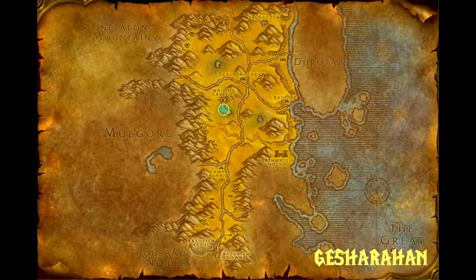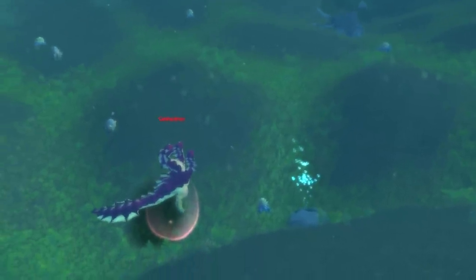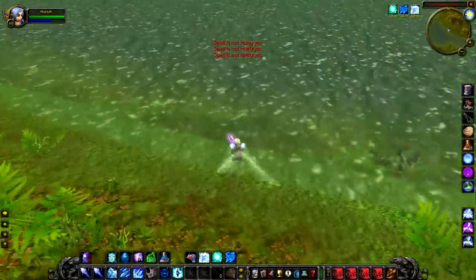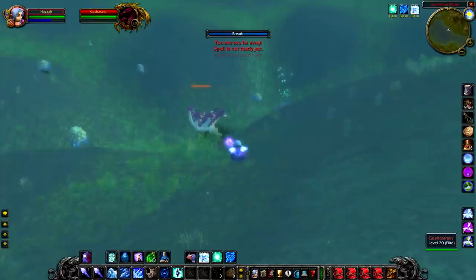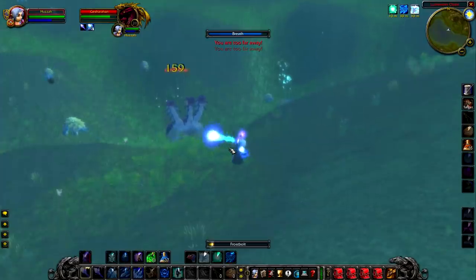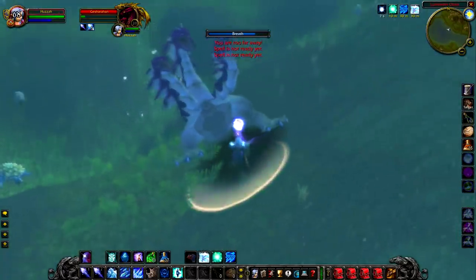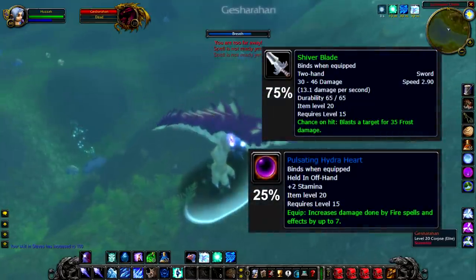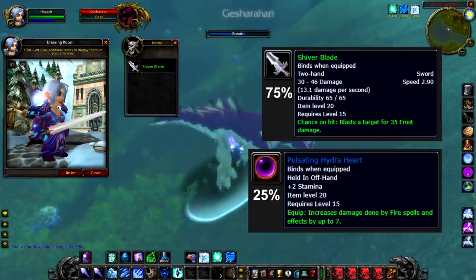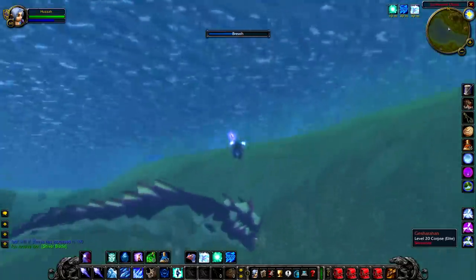Up next we have Geshe Rahan, a level 20 elite hydra that actually has some unique loot for a change. Geshe Rahan sits inside the pool right outside Wailing Caverns and is actually really tough — he has tons of health so you are going to need a couple of people to kill him, I don't think you could do this solo. As for loot, it's actually really good: a 75% chance to drop the Shiver Blade and a 25% chance to drop the Pulsating Hydra Heart, an actual rare item. If you see this guy, you definitely need to find someone and team up, because the Pulsating Hydra Heart is a very good item to have.